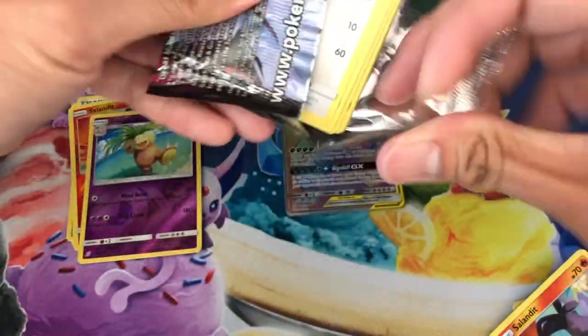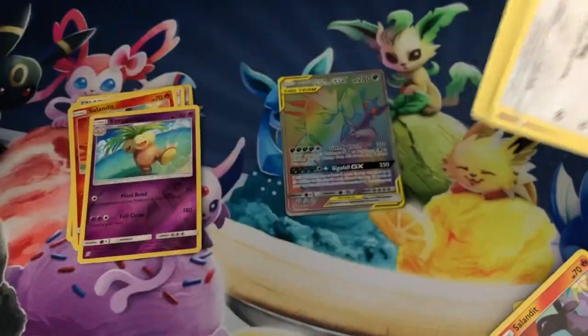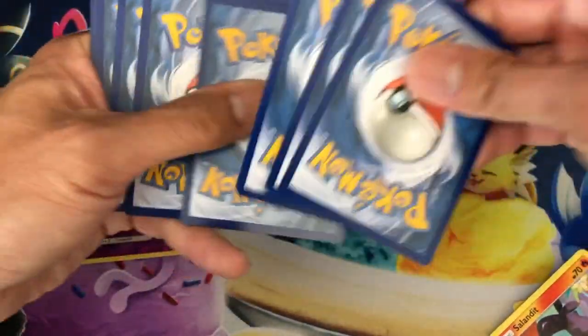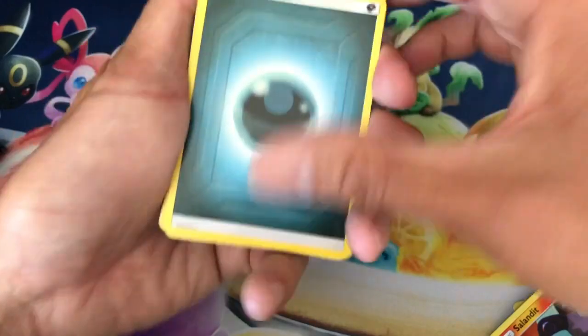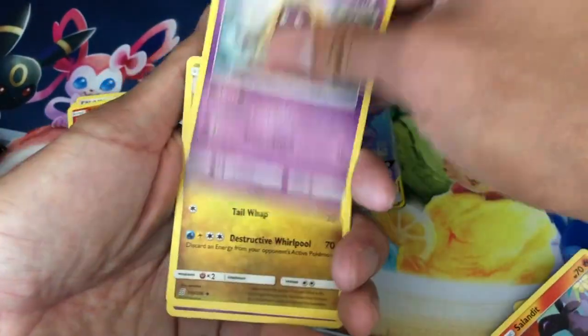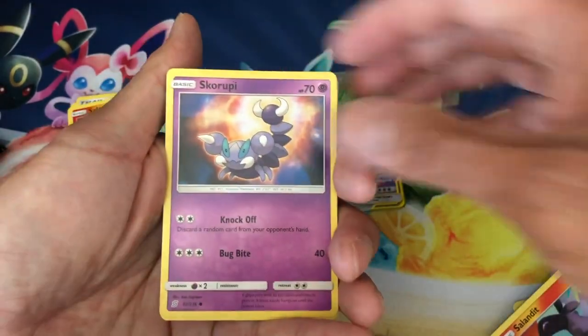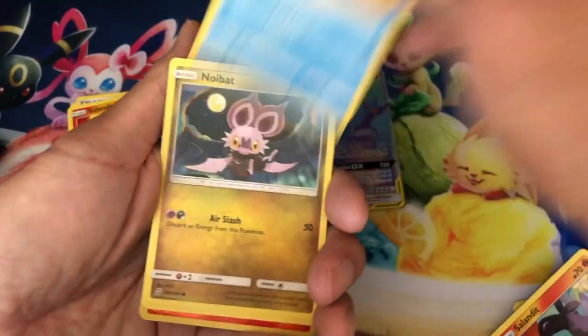I think that's my second hyper rare pull from this set. I opened a box of Unified Minds about a week ago, and the hyper rare I pulled was the Heatran, so this one is my second hyper rare pull from this set.